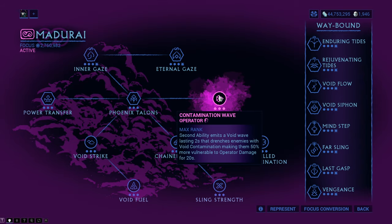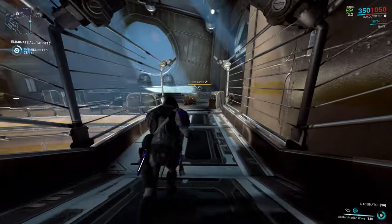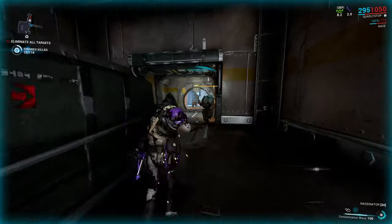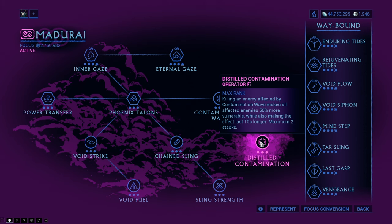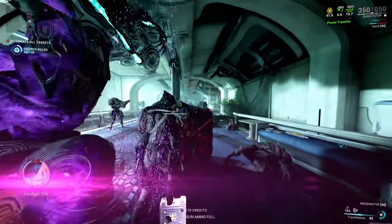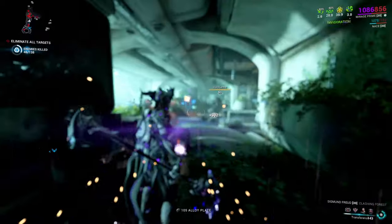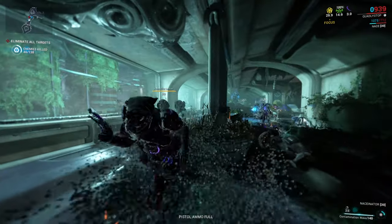Contamination Wave is the second ability that flings a mist of Void at the enemies at a cost of 50 energy. The enemies that are touched by the mist are 50% more vulnerable to operator's amp damage for 20 seconds. Try to use the ability before Voidstrike because this is just insane. Distilled Contamination makes enemies touched by the Void Mist 50% more vulnerable to operator's damage each time you kill an enemy, stacking up to 2 times. It also increases the effect of the mist already applied to the enemies by 10 seconds. Insanely strong if there is a bunch of enemies in a corridor.